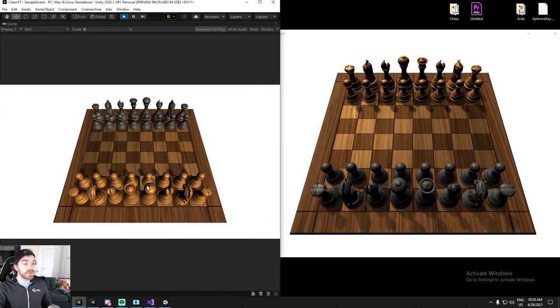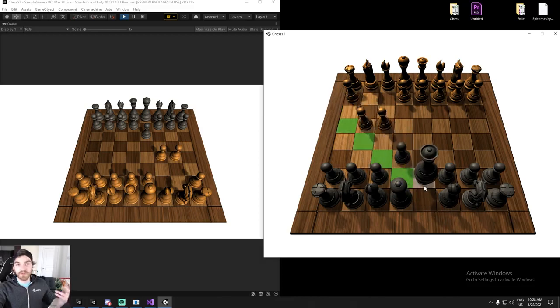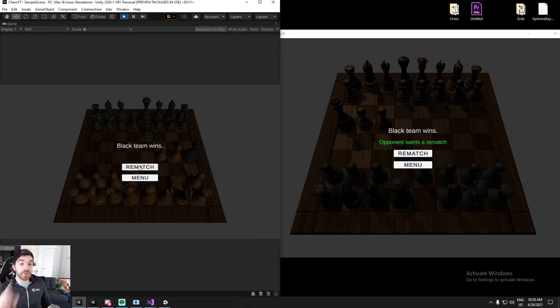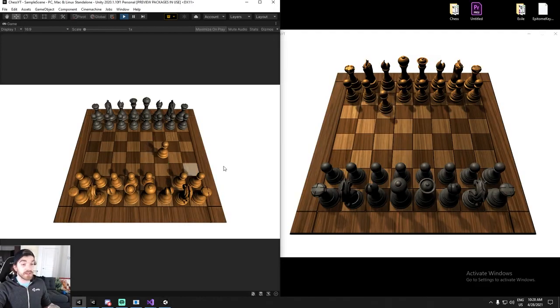As you can see, the beginning is fine - we're gonna do the fool's mate. Every move has been working quite well, including the special move. When you click on rematch, this shows up on the other player's screen and it says 'opponent wants a rematch', and then you can go ahead and the game still works as it is.